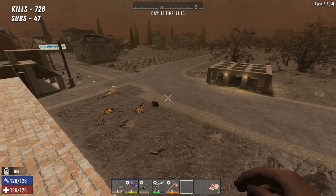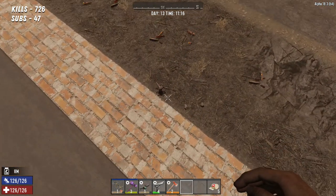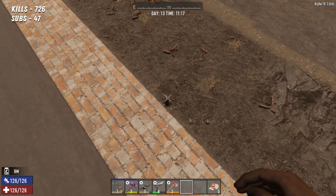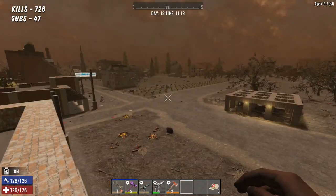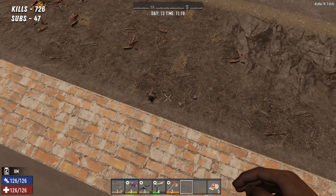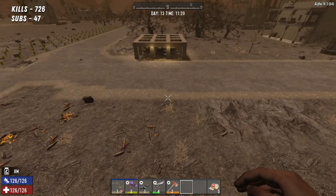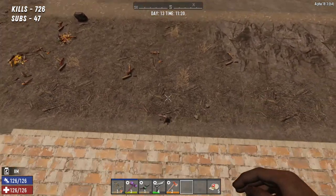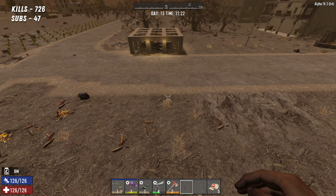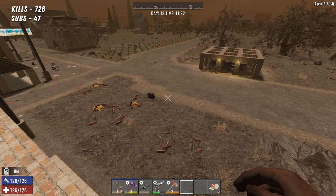I just placed a junk turret by accident — but actually you can put a junk turret in the air and it will float down to the floor wherever you place it, which is a bit weird. But if you're above a bunch of zombies you can just place it above them and it will sit there and shoot them while you're up here safe. That's pretty cool.